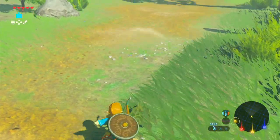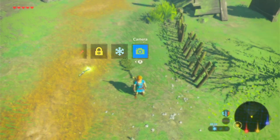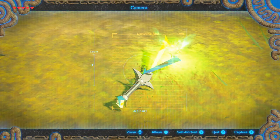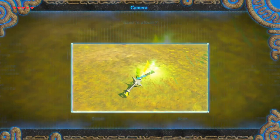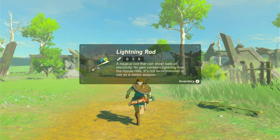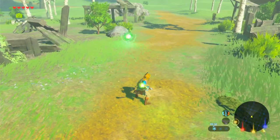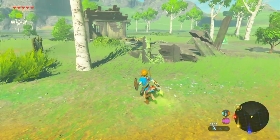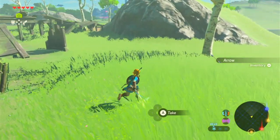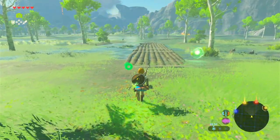Can I throw this cork leaf? No, I have to actually drop it. Let's take a picture of the cork leaf, and also take a picture of the Wizzrobe's weapon called the Lightning Rod. Let's actually pick that up because we can actually use it. A magical rod that shoots balls of electricity - its gem contains lightning from the Hyrule Hills. It's not recommended to use as a melee weapon. If we do that, it sends out a little electric ball that bounces off things - kind of like the orb things from Portal, which is kind of cool. But it's not the best weapon and it will break fairly quickly. Let's just go with that and go get to the shrine.